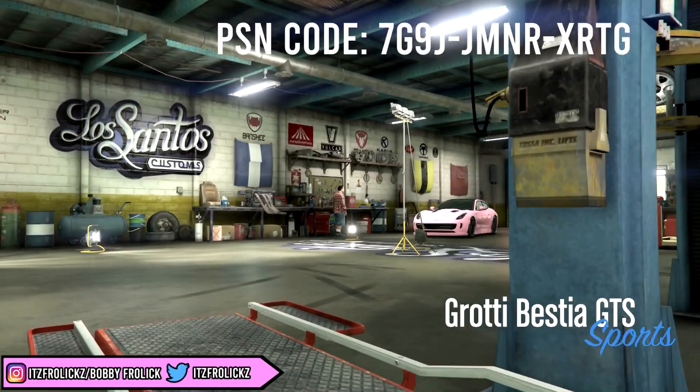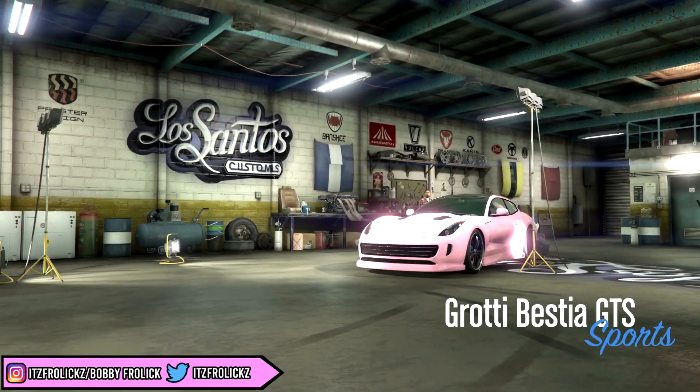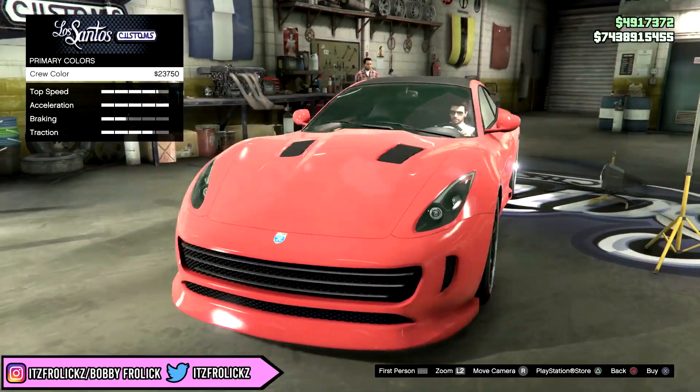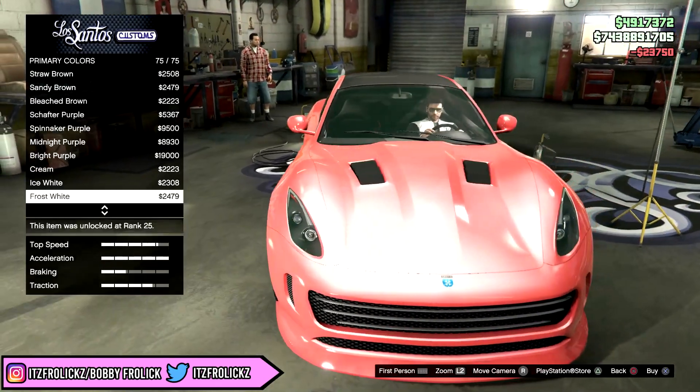This next color, you guys are just going to have to take my word for it — it looks really awesome when you're in-game, but in the video it looks terrible. The color is called Firebrick, and I don't really know why it's called Firebrick, but it actually kind of reminds me of an old Ferrari red.